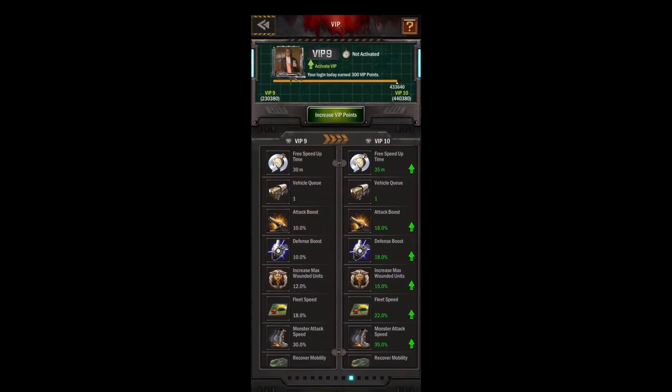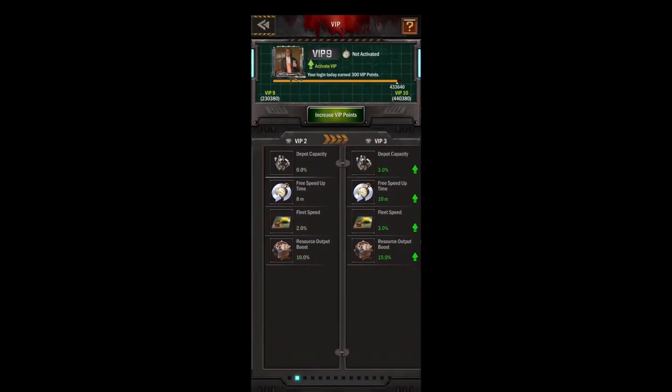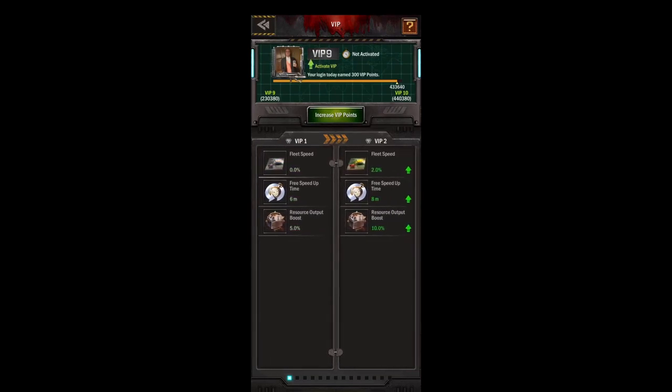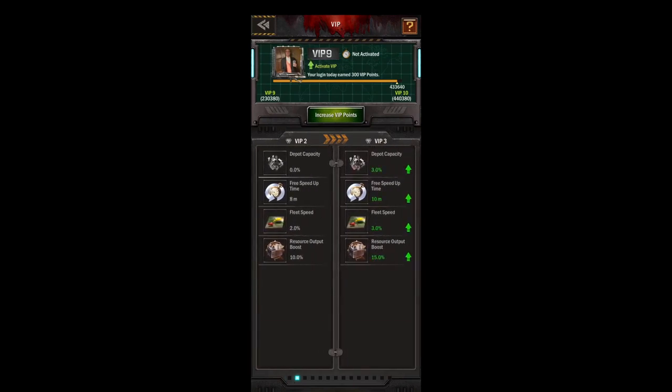When you start the game you'll be VIP 1, which just gives you some basic things like a six-minute timer to build your buildings. As you keep going up you get some new perks, and the best perk is going to be over at VIP 7.